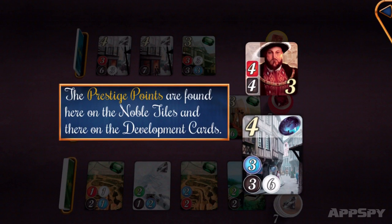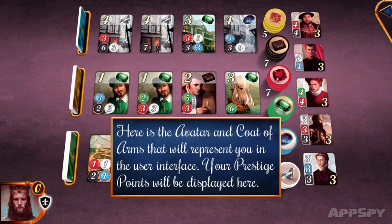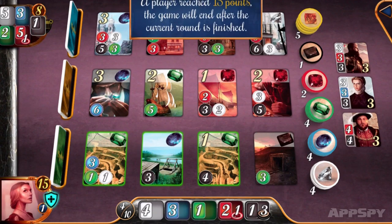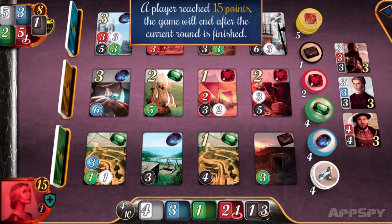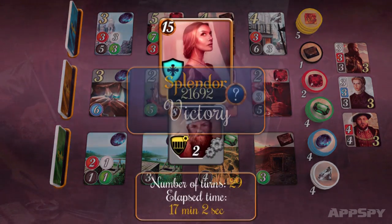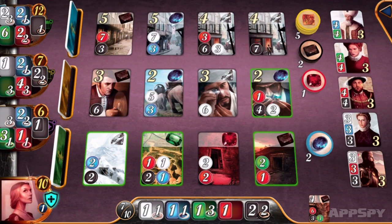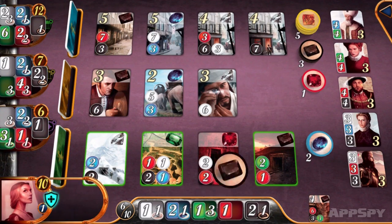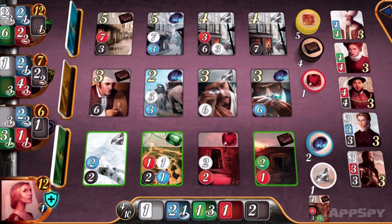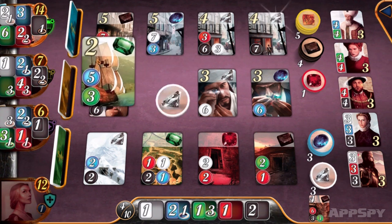Tip one: 24 Little Turns. Splendor is a game about getting points quickly. You need to gain 15 victory points from the cards you purchase before your opponents do. The longer you take to get these points, the more likely you are to lose to faster, more efficient players. Experienced players suggest that 24 is the ideal number of actions to ensure victory, so you'll want to plan a strategy to hit 15 points within 24 turns.